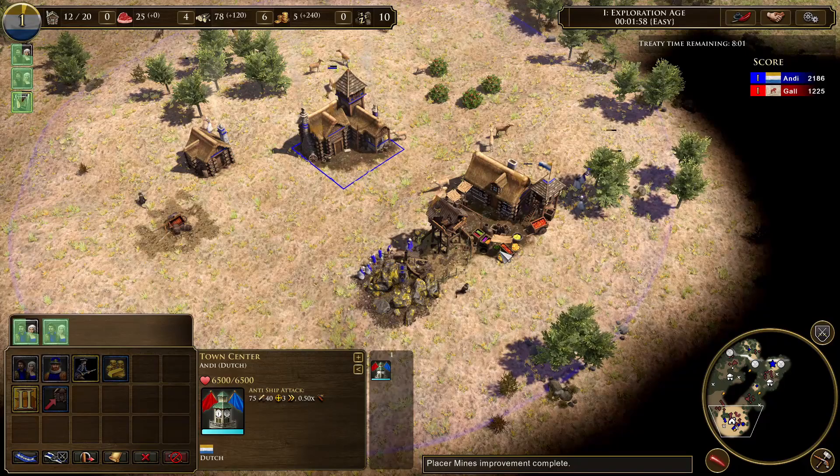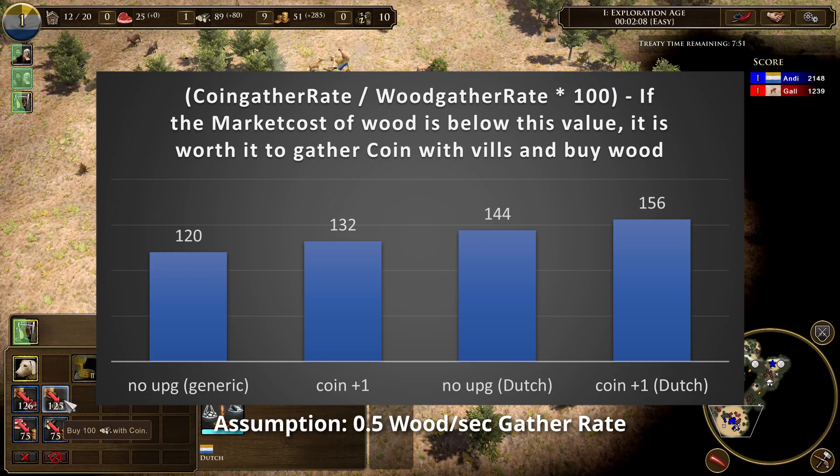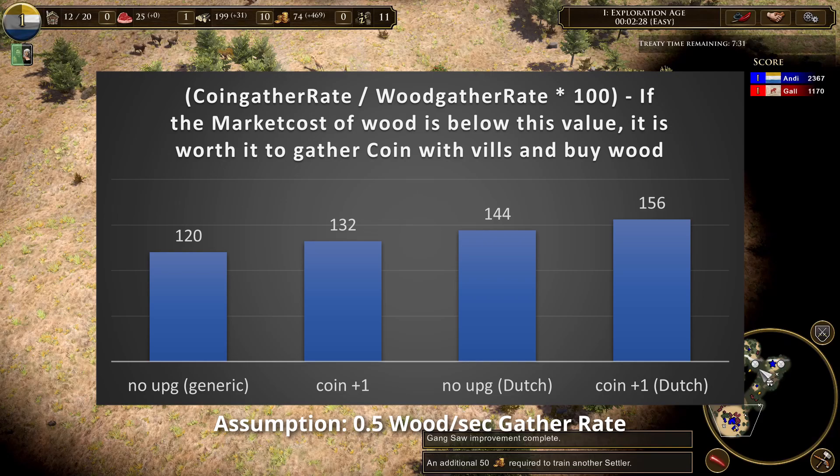For this scenario I assume that you don't have any wood upgrades. For generic civilizations it's usually not worth it to send more villagers to coin to buy wood in the market early on. For Dutch, it's worth it to buy wood until the wood price is at 144 — then you should send your villagers to chop wood instead. If you research Placer Mines, it's worth it to buy wood until the price is at 156. For generic civilizations with Placer Mines researched, it is worth it to buy wood if the wood price is under 132 coin.